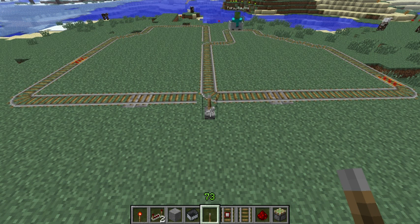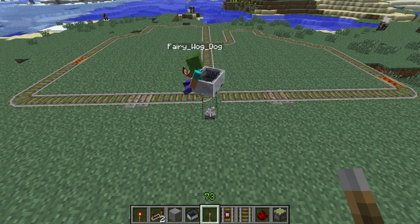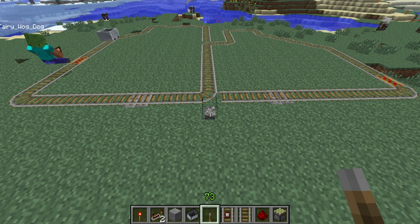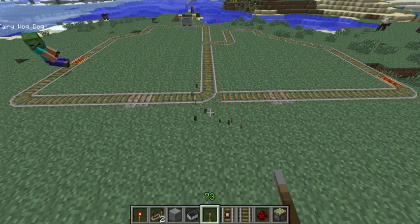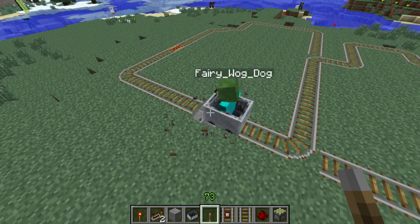Now this falls short of what the title of this video was — an automatic switch changing system — unless you have a friend standing here changing the track for you. There's really no way to change this track other than stopping the cart and getting out. So let's show you the automatic system.